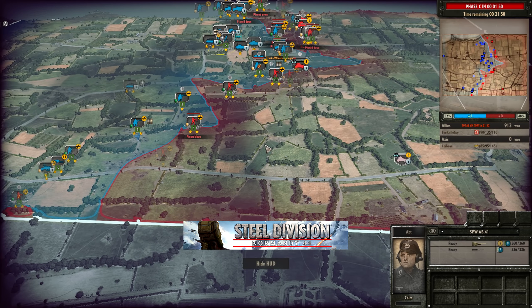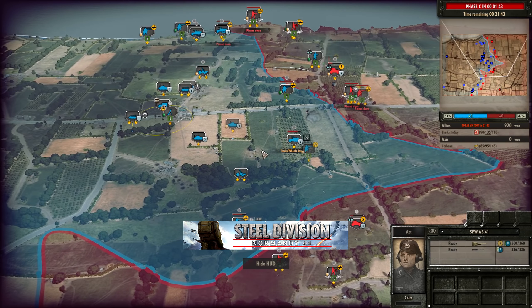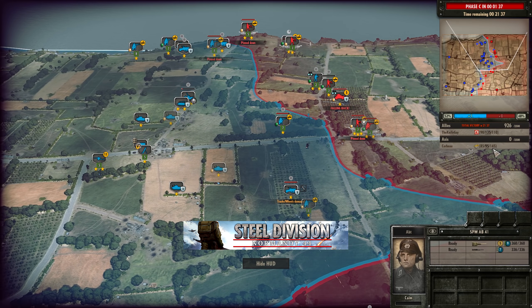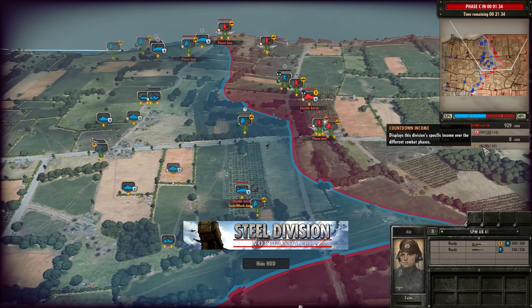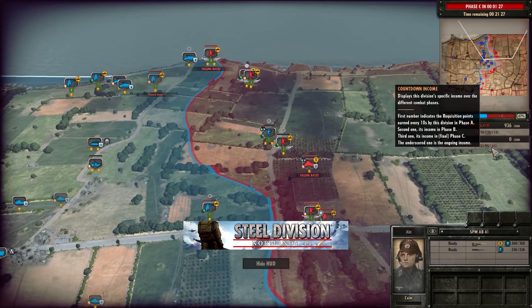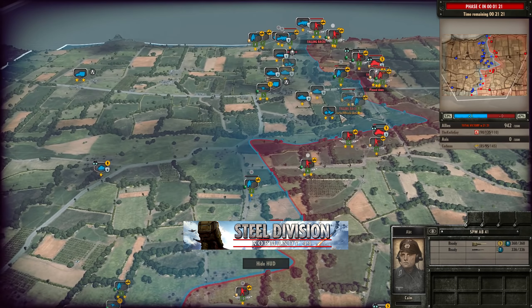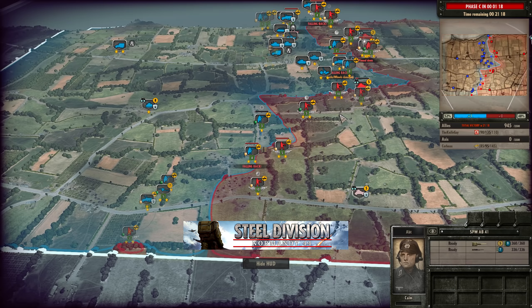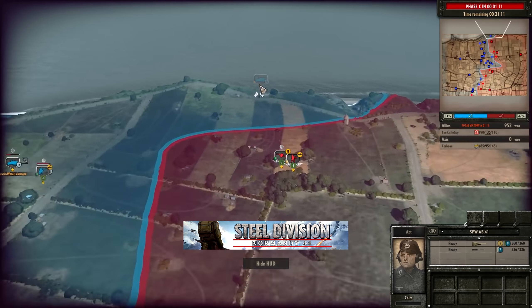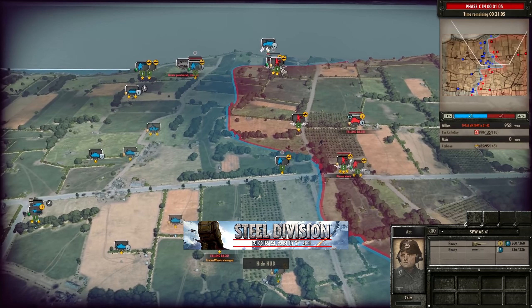This SPW AB41 has been used pretty well so far, cleanly picking off units while staying out of line of sight of anything threatening. Smartly done by Corbo. With it only being a plus one for Knife Guy, there's plenty of room for Corbo to come back in the late game. One thing the 3rd Fallschirmjäger has in Phase C compared to the 7th Armoured is an extremely good economy — 145 points per minute versus 110 — because the 7th Armoured peaks early and drops off hard into Phase C, affecting their ability to afford things like three-star Fireflies.